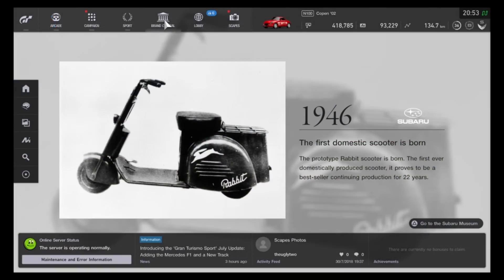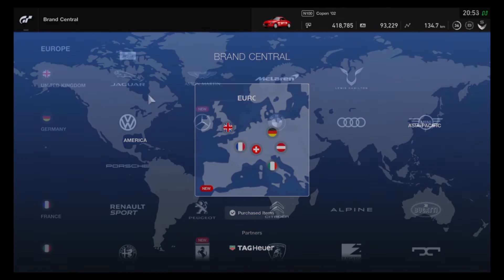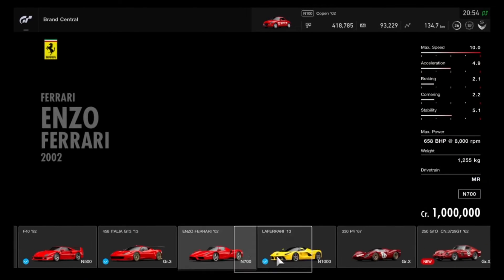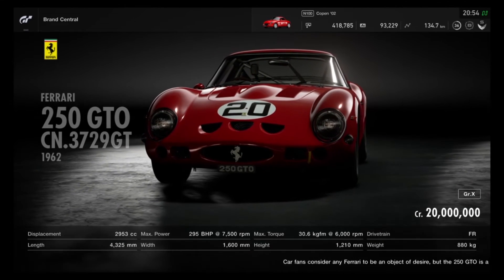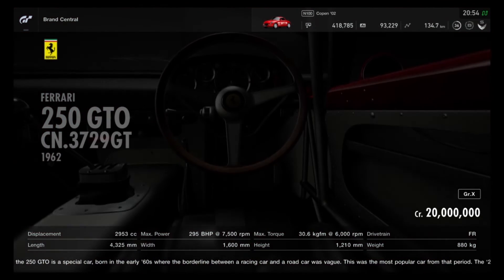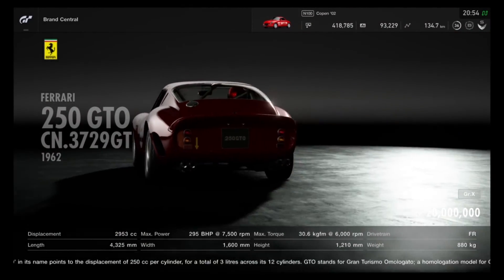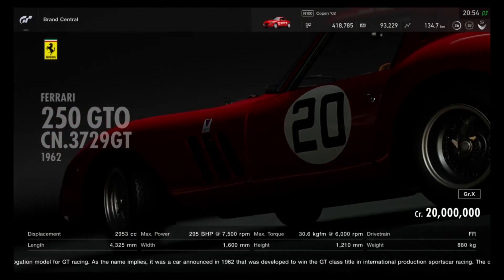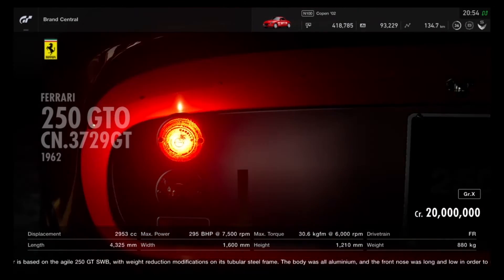And finally, the last car in this update — the 1962 Ferrari 250 GTO. This car is so beautiful. When it came out in 1962 it was the most amazing, glorious car to look at, and even today it's voted one of the most amazing and most expensive cars in the world. Unfortunately I can't afford it right now as it costs 2 million credits, but as soon as I can, I'll take it out for a test drive and bring it to the channel so you can all experience its amazing beauty and sound.